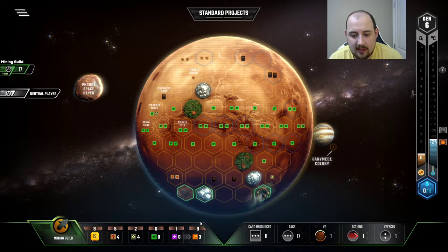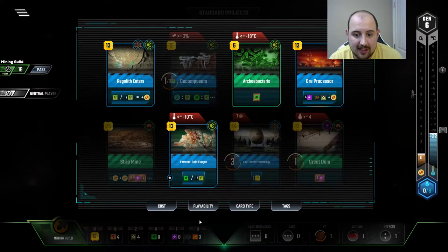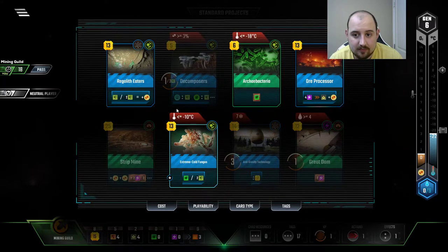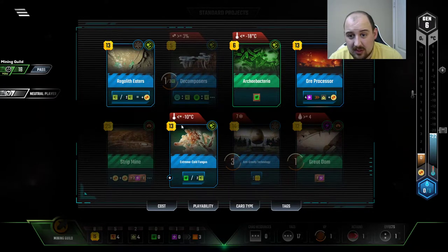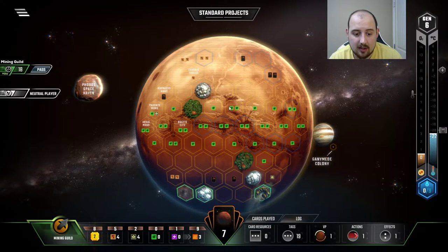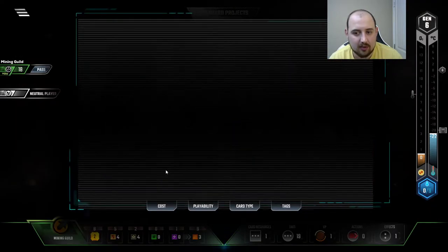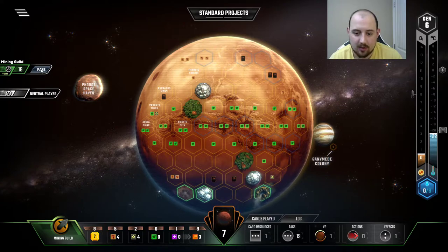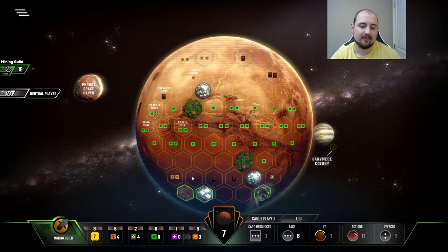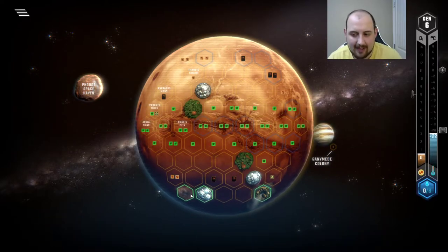Energy — what up! And then heat bump — what up! We don't need more heat just yet. We could buy both these cards and it would only require that I sell a card. Other way around — and I should have done the other card because one plant is better than one microbe, that's gonna put me at an odd number in the future. But what can I say?